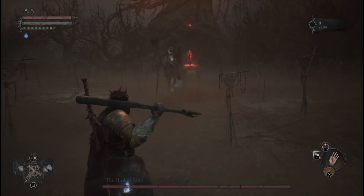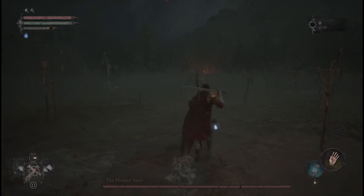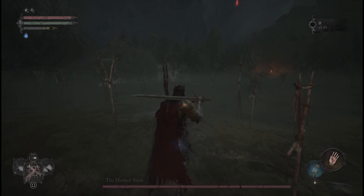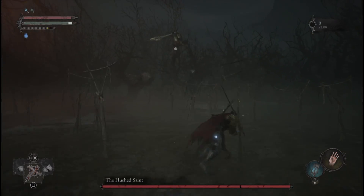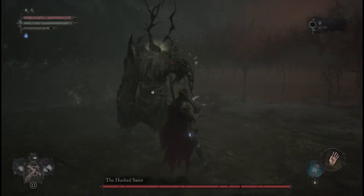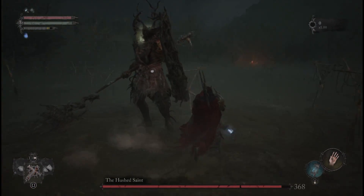Let's begin. As he charges at you, just double roll out of it. He then goes underwater — just track the ripples, that's how you know where he is going to come up. Get a lock on immediately, and when he throws that spear at you, that's when you roll into him. Doing that, you will get some good initial damage in.